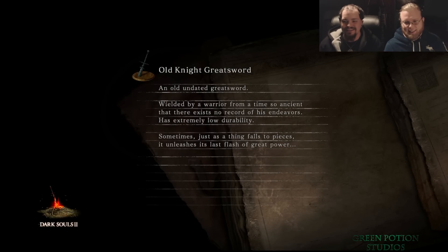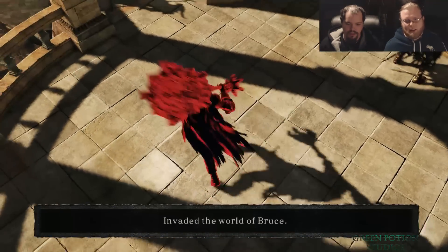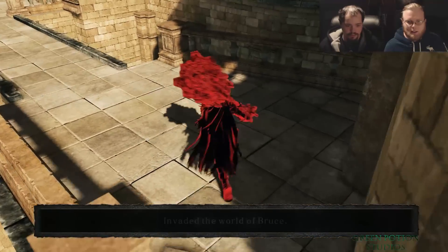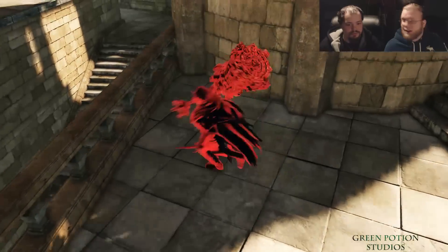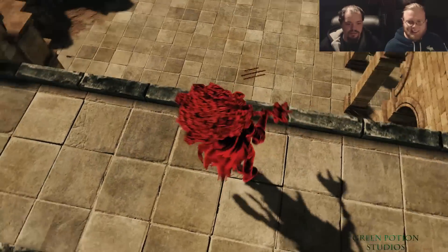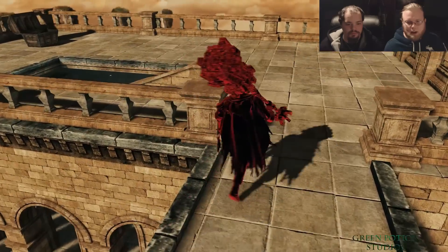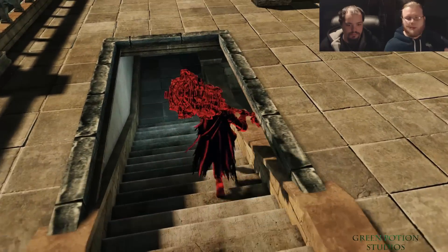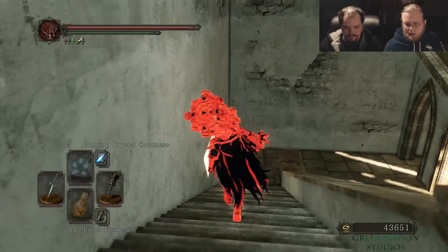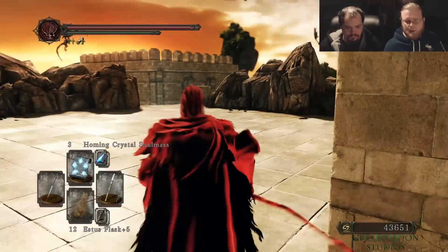Health is the most important stat to get early on. The first couple of times I played through I would always pour a ton of points into strength, because I wanted to do as much damage as possible. But as I started playing more I realized - you can do insane amounts of damage but you can't even stand up to the most basic NPCs without dying in a couple of hits.